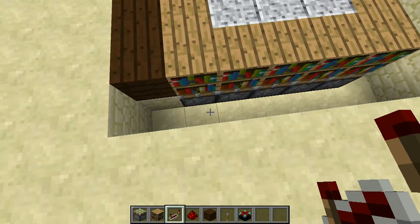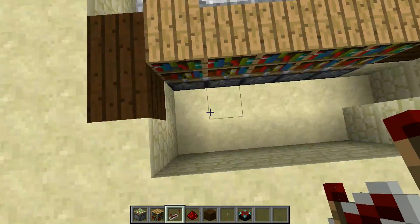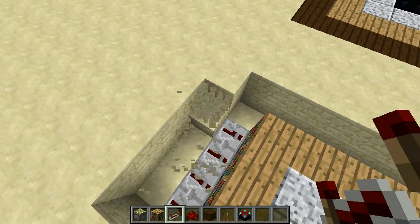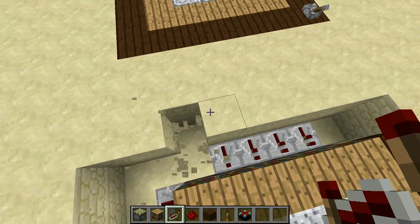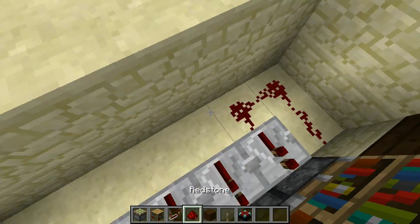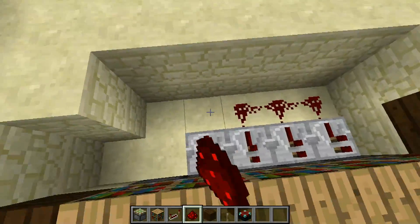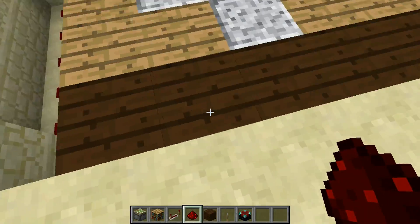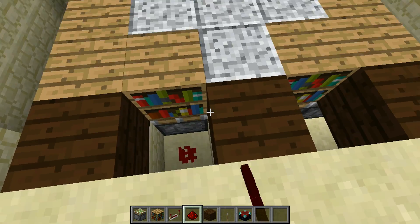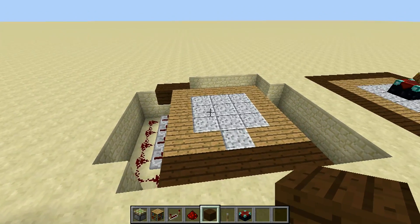Then do the same thing over here — start right here and go all the way around to where that very last switch will be. Now we can start on the left side and go 1, 2, 3, 4 — repeat that for each side. Then we just need to make a path for all of our redstone to connect, back up to our switches, running it all the way around. Now just like before, we want to cut down two here, cut down two and one over — that's pretty important. Put down your redstone dust, and then it's just a matter of running your blocks around the outside and filling everything in.